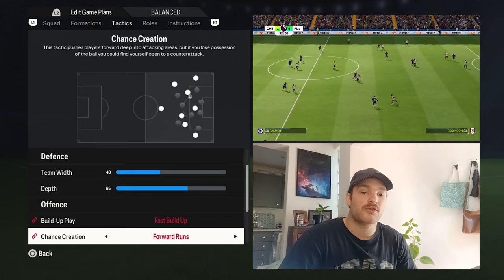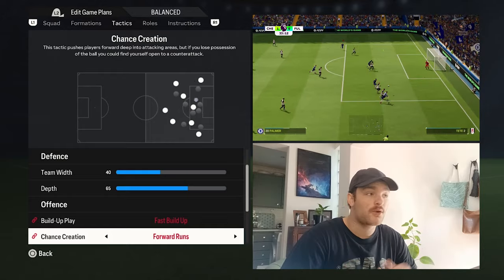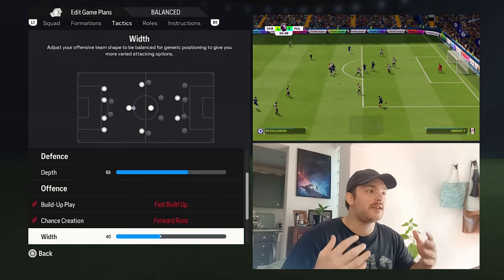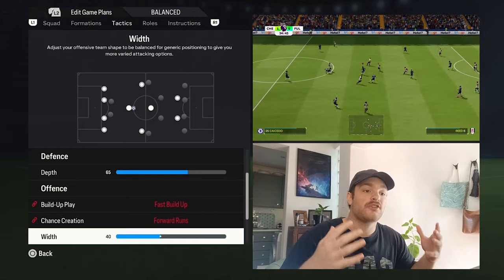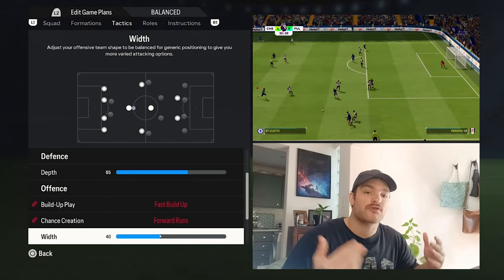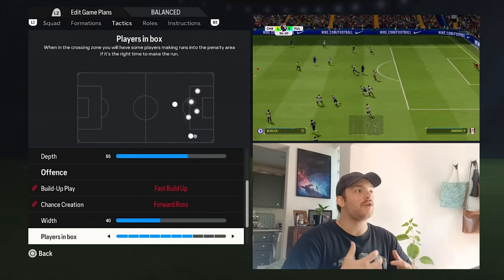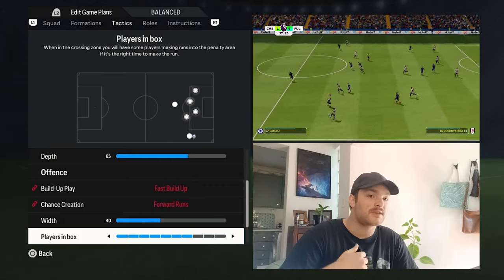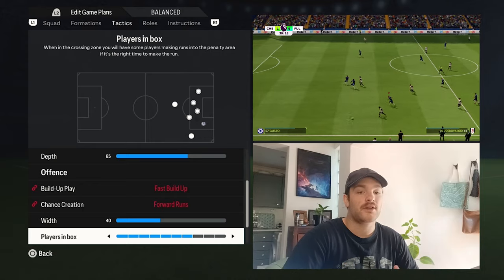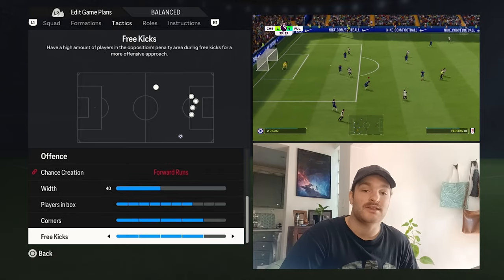As for chance creation, I have it set to forward runs — you want your forward making those runs in behind, trying to exploit the space between the goalkeeper and the defence. It is a very narrow team; when in attack they focus a lot of possession in the centre of the park and then flare it out either to the fullback or the winger. That's why I've gone with a width of 40. For players in the box, they try and flood the box — I noted this last night, especially with Gallagher getting into the box. That value is set to 7. Corners and free kicks are set to forward.